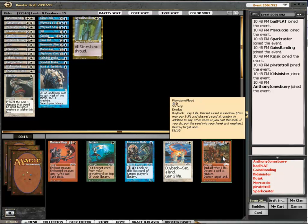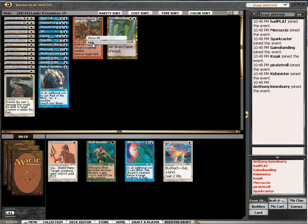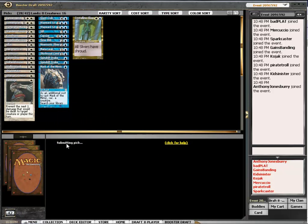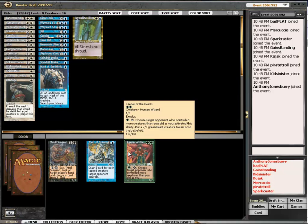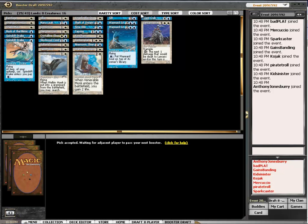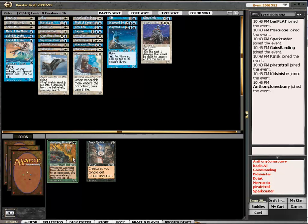Flowstone Flood — destroy solid land. That's alright. I'm not going to worry about the other cards. Shield Mate — not playing any of the others. The other Welkin Hawk did not return to us, though I still might play the one I got.